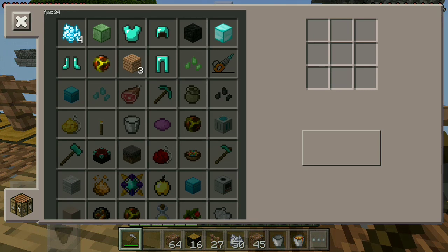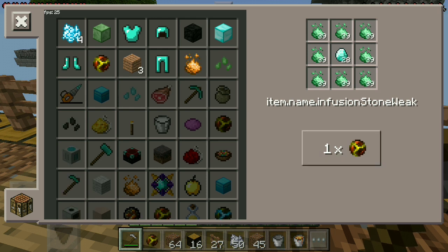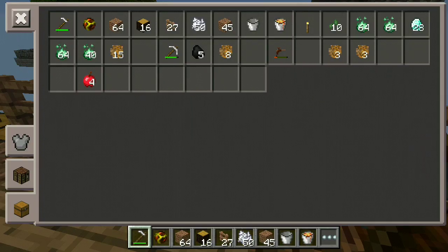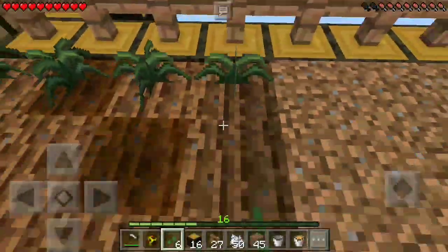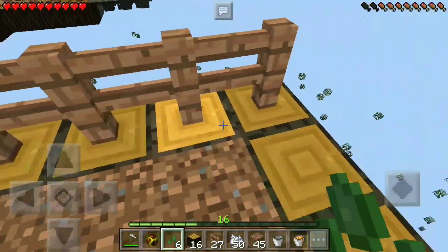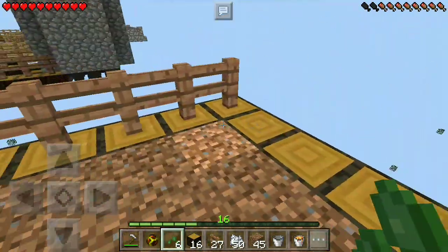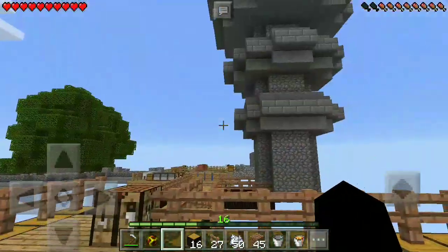We need to go to the crafting table and create something called an Infusion Stone — this is just the weak one, so this is at the beginning. Then we need to go ahead and create some Minissio seeds. I did use a little bit of bone meal and I absolutely love the texture of these guys. I also used some bone meal to grow a little bit more rubber trees because they look really great, but they're not easy to get in larger quantities, so our mob farm came in really handy.